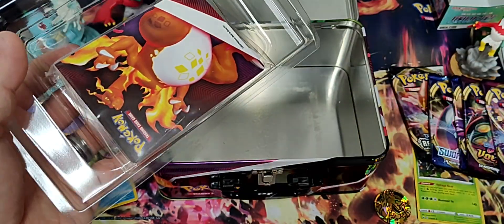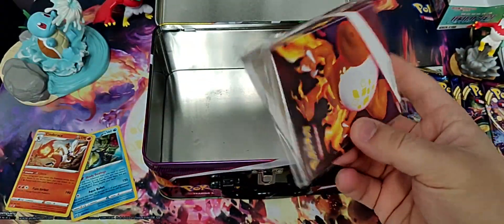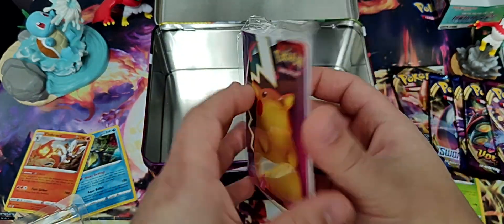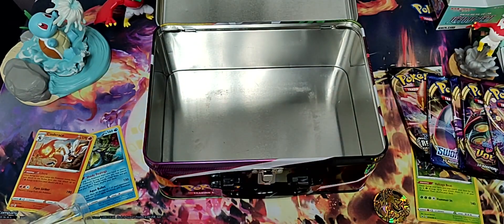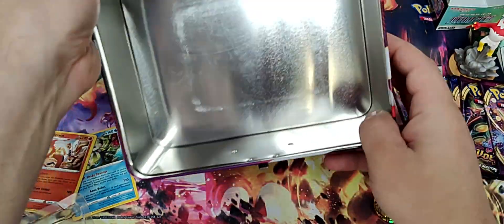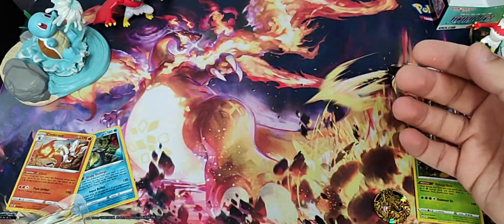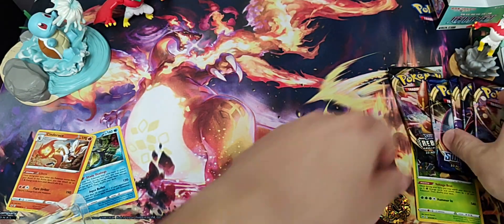Notepad. Mini binder. Got a Chonky Chew on one side and Charizard on the other. And a nice lunch box. Gonna pack my lunch, go to work.